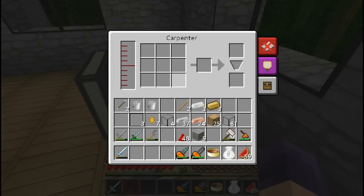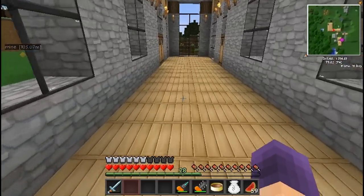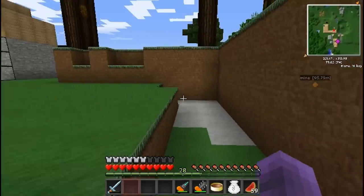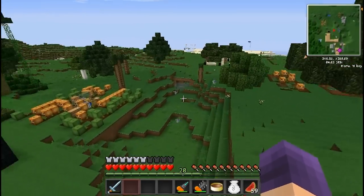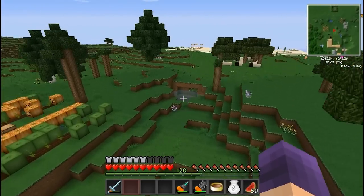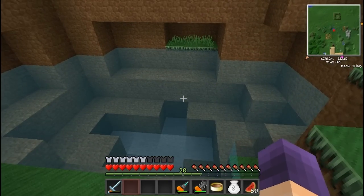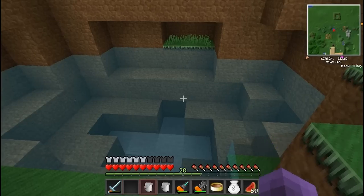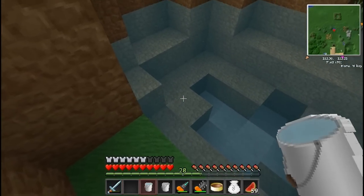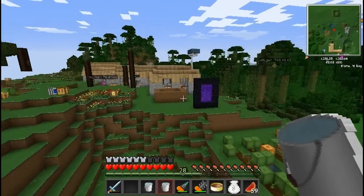Let's see the interface of the carpenter — this is what it looks like. We need some water. I'm not sure if water is required for all recipes since I haven't made all of them yet. But for certain things — for instance, we are going to now build a bee-alyzer, or beeanalyzer. I know we need two buckets of water in the carpenter for that recipe. Let's fill these up — two buckets of water are ready to go.